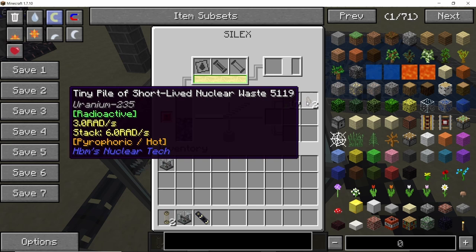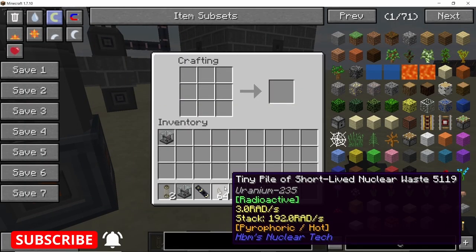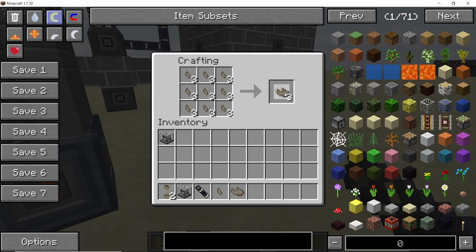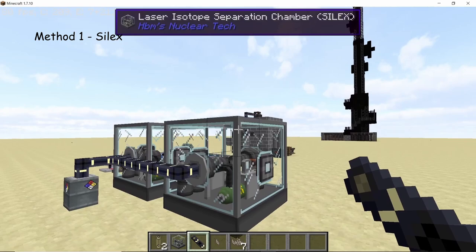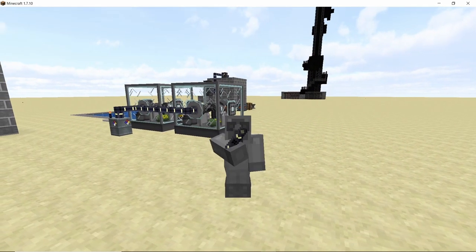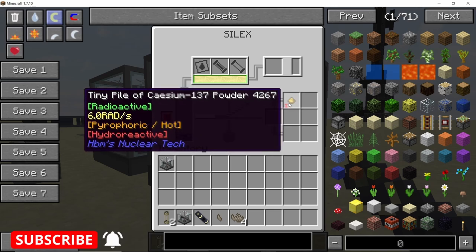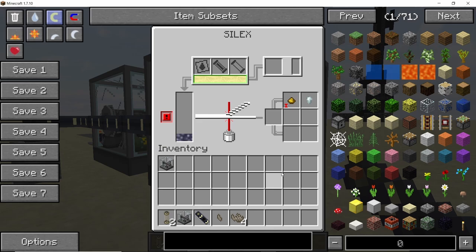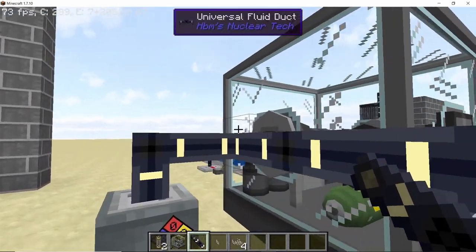The tiny pile of short-lived nuclear waste can be processed in two ways. Once you have nine of them, take them to a crafting table and arrange them to get a short-lived nuclear waste block — in this case for uranium-235. There are two ways to recycle this nuclear waste: the first is using the SILEX again, which is the method I recommend, and the other is by placing them in nuclear waste disposal drums. Let's place our short-lived nuclear waste into the SILEX and it will start processing it.